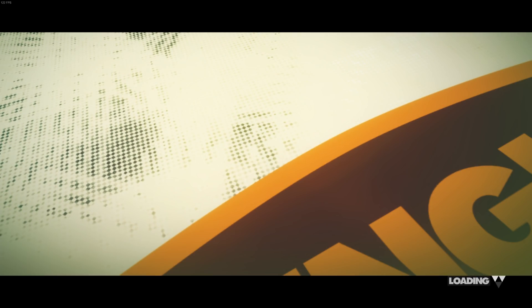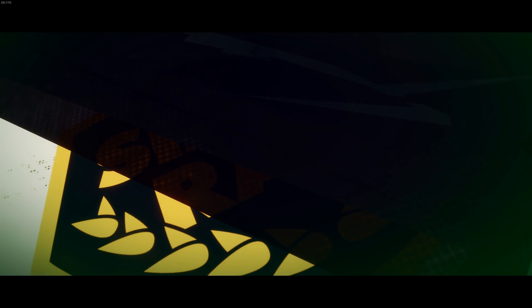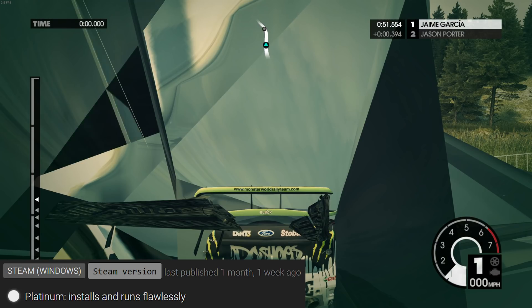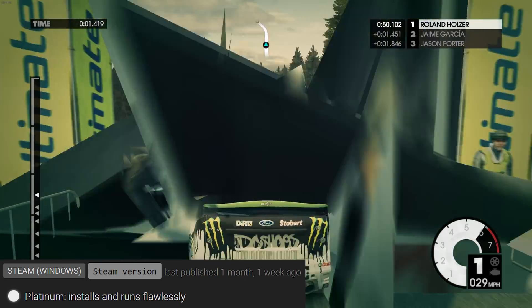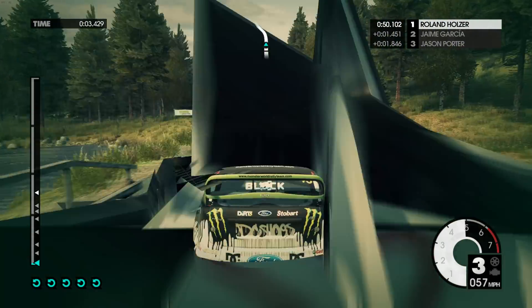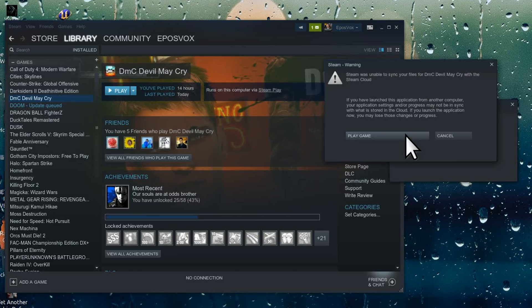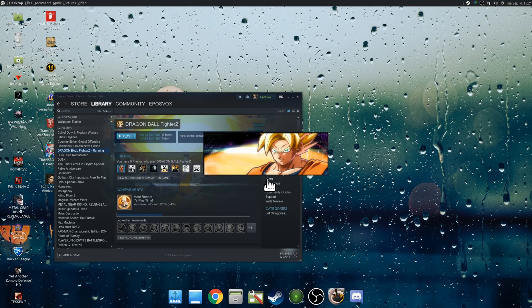Dirt 3 did not work at all on Steam or Lutris. It did work after a reboot, but despite the Lutris page saying Platinum — works flawlessly without any tweaks — something's wrong with the geometry rendering. Devil May Cry did not work at all; it just cuts to the desktop as soon as you tell it to run. Dragon Ball FighterZ launched the game but again gave a solid black screen — couldn't get out of it, just had to force quit. Tried a few different times, didn't work.